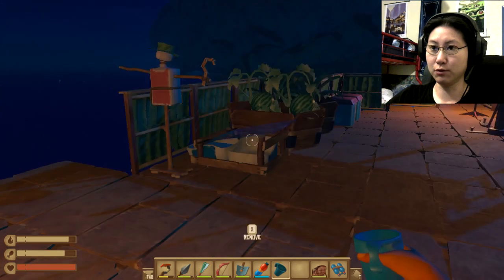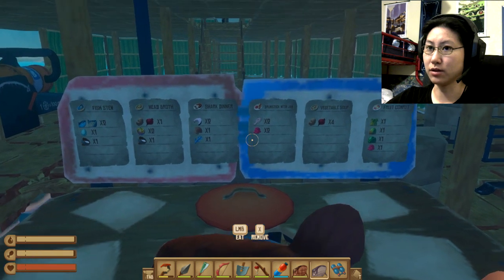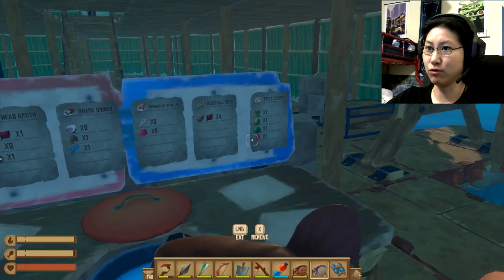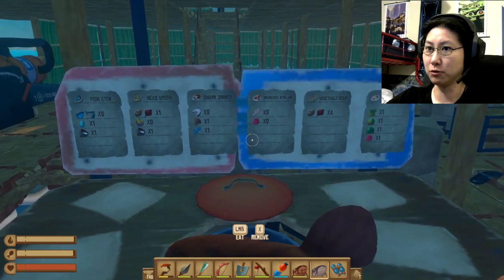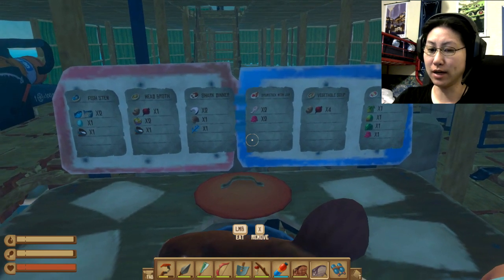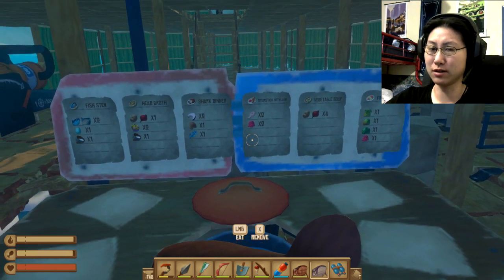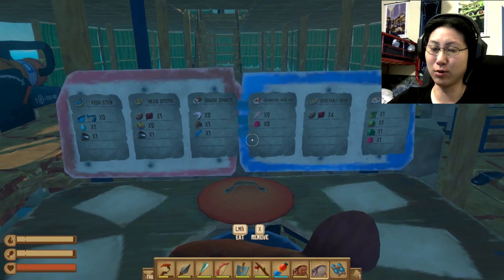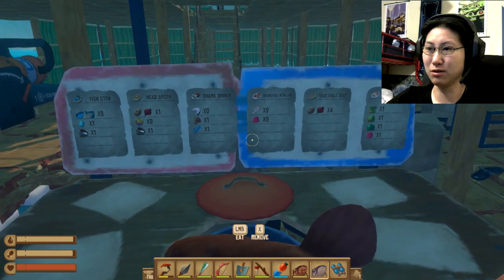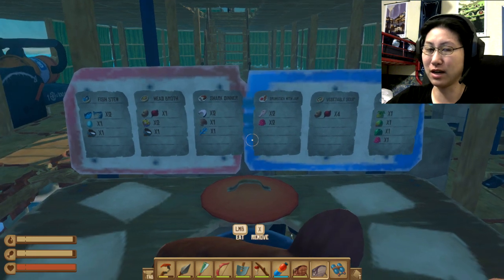I'm going to fill up on food and water and then head out. I still can't figure out where I'm supposed to get the berries to make drumstick with jam and fruit compote. All I see are the blueberries I need for the baskets — apparently the baskets are there to lure out the mother bear so you can go into her cave. I did go into her cave earlier, but since I'm on peaceful mode, I didn't need to do the whole berry thing. I still want to do it just to see what it looks like.